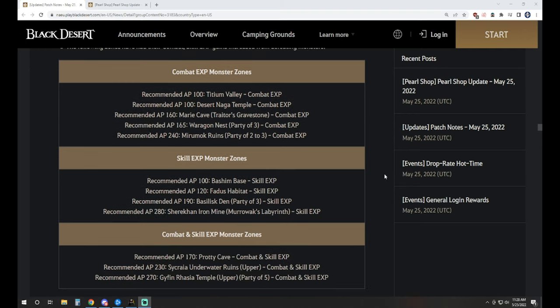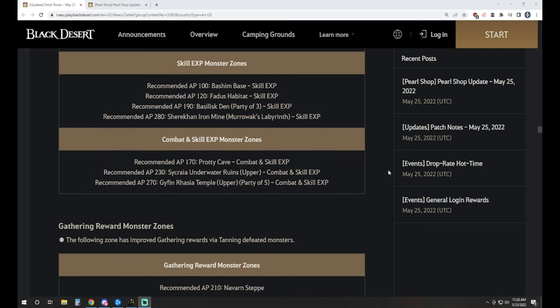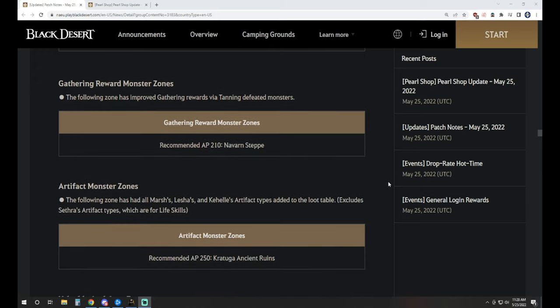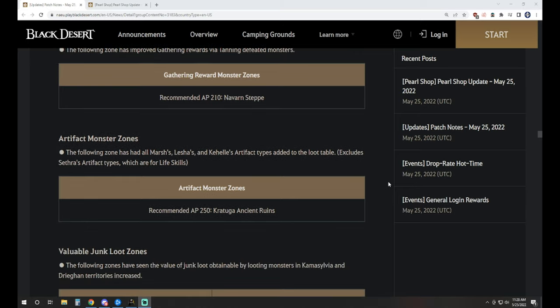We've got various combat and skill XP zones: Summer Combat, Summer Skill, Summer Combat and Skill like Pradi, and also Secreya Upper and Gyphon Upper falling into that last category. Then the Gathering Reward monster zone is Navarren's Step, and as I mentioned earlier, the Artifact monster zone — Kratuga is now going to drop every type of artifact that is not a life skill type, so all combat types can be dropped at Kratuga.